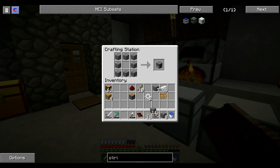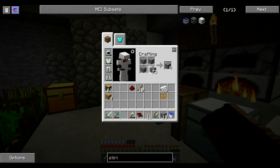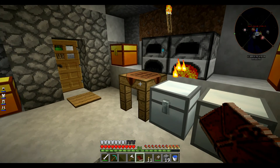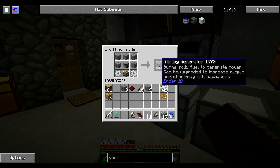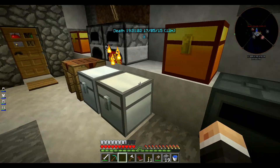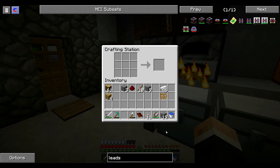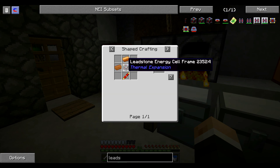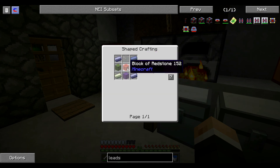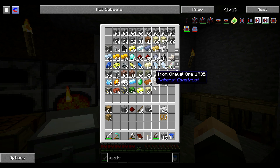Ensuite, le Leadstone Energy Cell. Il me faut un Leadstone Energy Cell frame, trois coppers, quatre verres, quatre leads et un bloc de redstone. J'ai que trois leads, c'est la fête. On ne fera pas ça tout de suite. Qu'est-ce qu'il restait à faire ? Déjà, je peux valider celle-ci. Ici, un machine chassis — ça, ça doit être jouable. C'est avec du fer de mémoire.